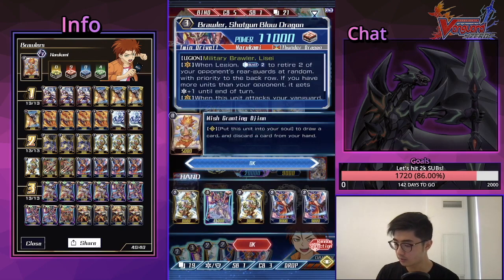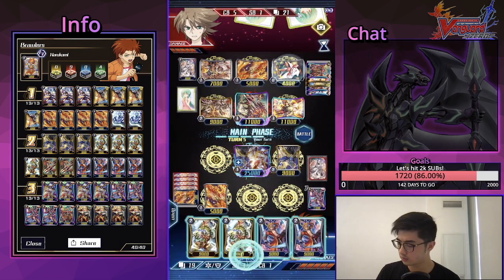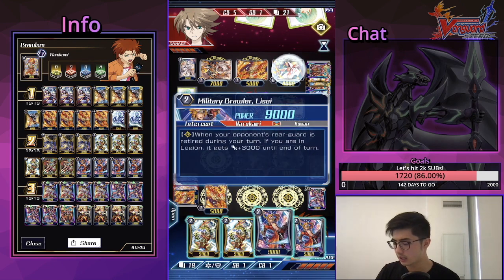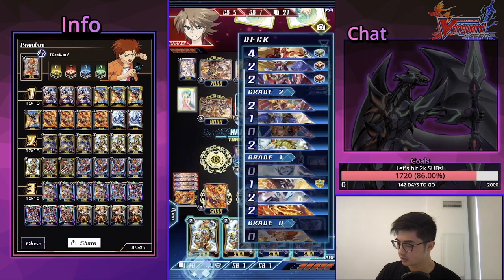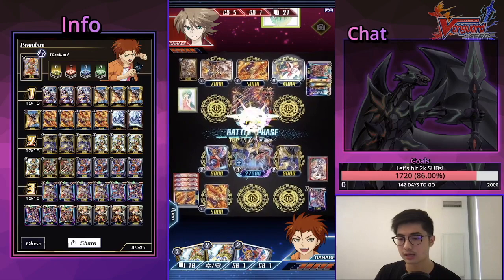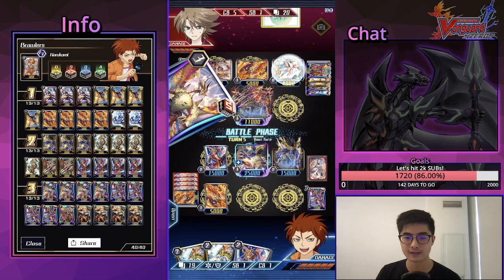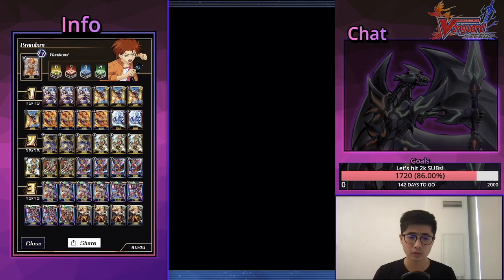I'll use the Djinn to see what I can draw into, and I'll dunk the Shotgun Blow because I'm going to retire 2. Left side is going to hit — it pulls for one PG — so plus 6, making 15 on the left and 15 on the right, so 20 versus 14. There's a 15 here, and if we see a trigger it works out better. Hopefully we don't see the six-damage shield. There's four and 21 — very solid. Our opponent didn't choose to go into Overdress. That's game one.